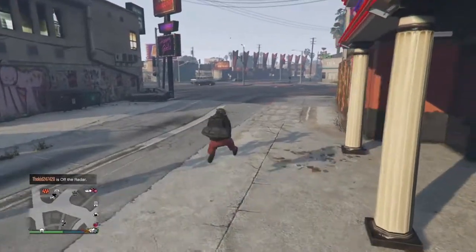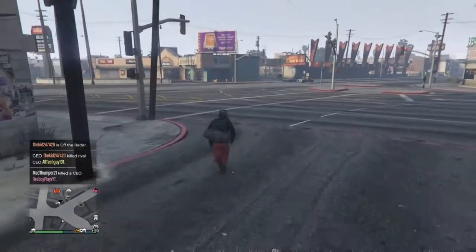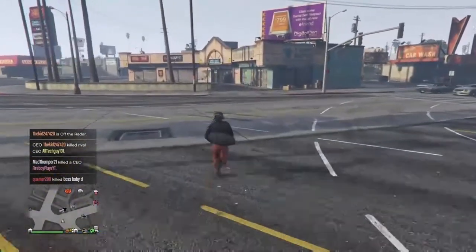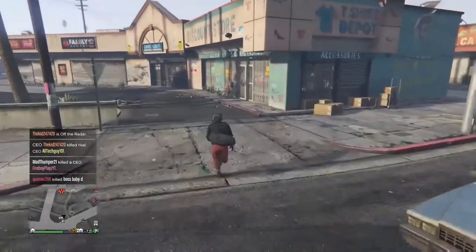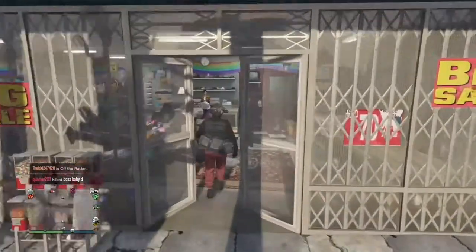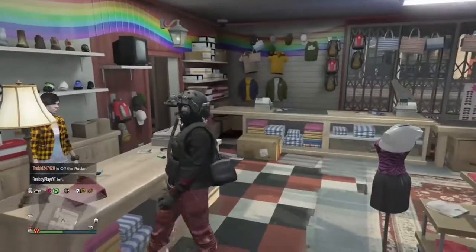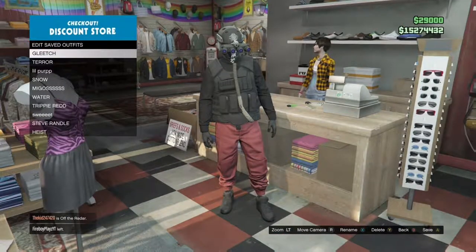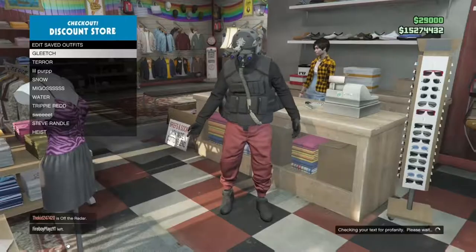Now you have to walk back - you can't take a car or anything - and you're just gonna run all the way back to this clothing store. You can see why I chose this store; technically you can use any of them, but this is just the most convenient because you have to run. If you get in a car it'll take it off. So once you have it on, all you gotta do is go up here, go to saved outfits, save, and put it on. Resave it and that's it.